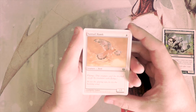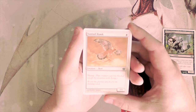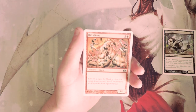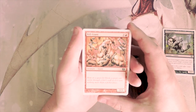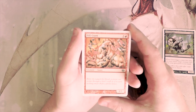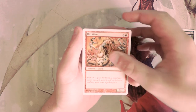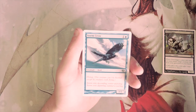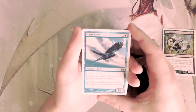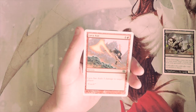Suntail Hawk is a one/one for one white with flying — very base card, not very good. One/ones get outclassed so quickly, so I do not want to take that. Hill Giant is a three/three for four — low stats, not a very good card. I probably would have to play it in some red decks just as filler. Storm Crow is clearly the best card in Magic — it is a one/two for two with flying. Honestly, this card is not very good, but don't tell anybody I said that.